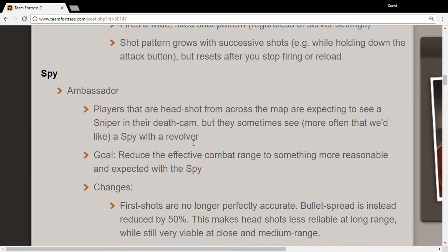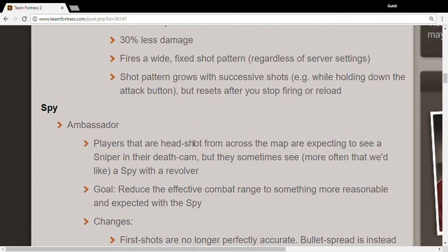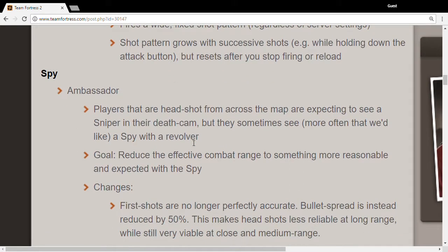Next up is the Ambassador. It is getting a nerf — bolt spread is reduced by 50%. I feel like that's pretty cool because a spy that's really good with the Ambassador is just really annoying.